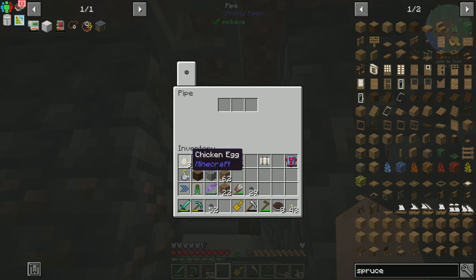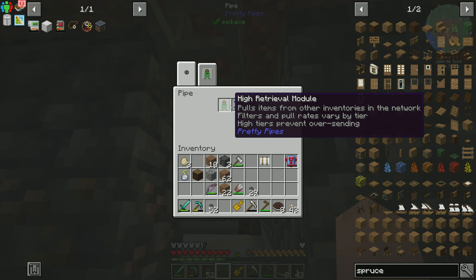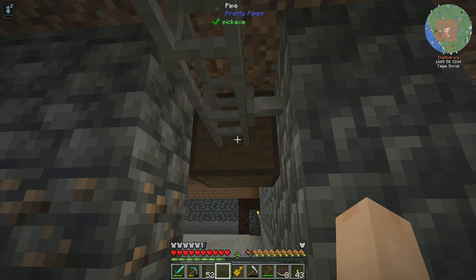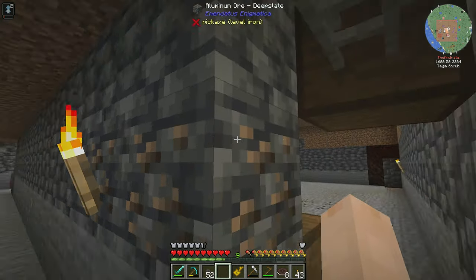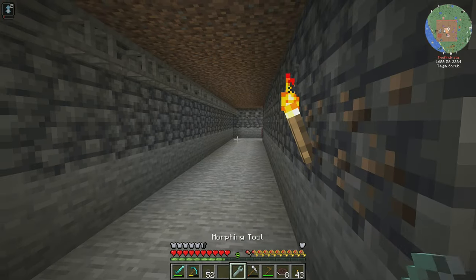Let's go ahead and open up this pipe's inventory. We're going to put the retrieval module and the speed module — I went with high speed and high retrieval for both, because why not? And so it should start pulling logs down here. Remember it has a long way to go — a very long way.